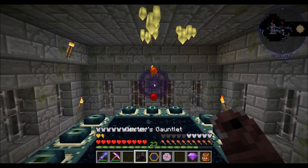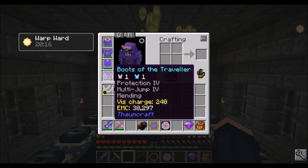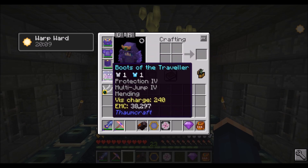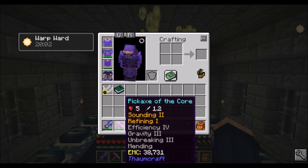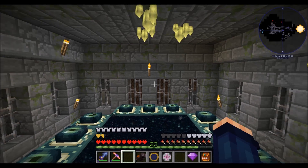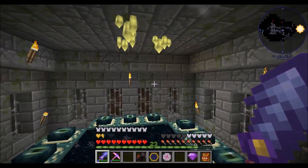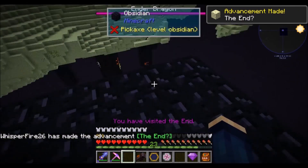Let's hit F and choose the burn charm so that we can fire off at endermen. On our boots of the traveler we got multi-jump four. I did a lot of enchanting and used up a lot of experience levels just to get this far. We got all of these enchants on our Thaumium fortress gear, and on the pickaxe of the core we got some enchants I have never heard of before, plus we got the Zephyr which does that air trick. Let's go ahead and fight the Ender Dragon — hopefully without the chaos gem.